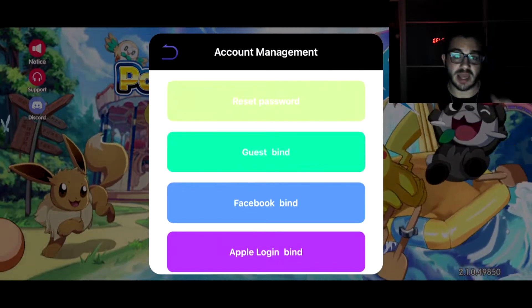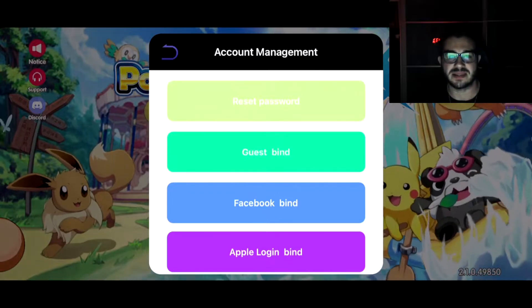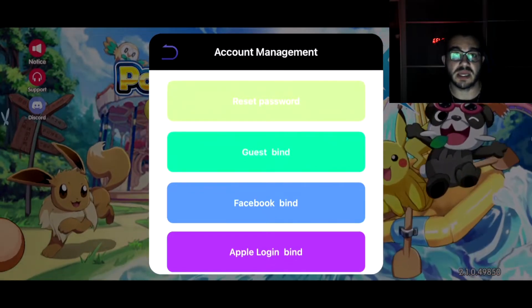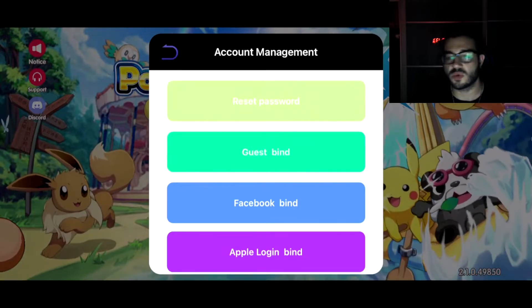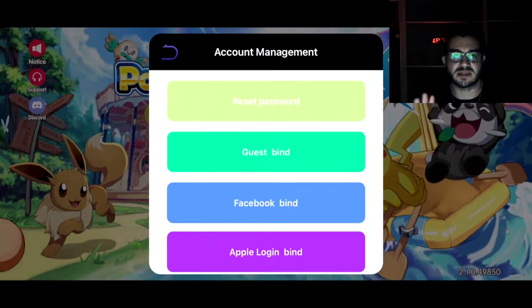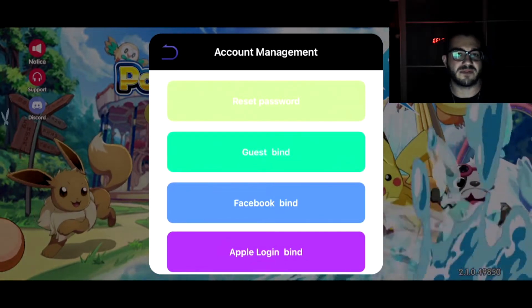Once you do that, you get to choose between Apple Login, Facebook Bind, and Guest Bind. This depends on how you originally joined the game. You could try each one — we'll do Facebook first because everyone has Facebook, and if not, do either Google or Apple.